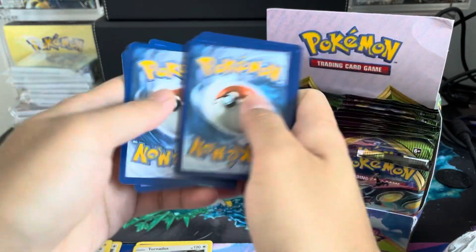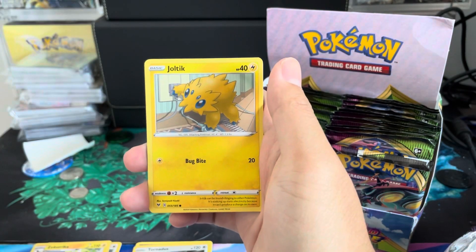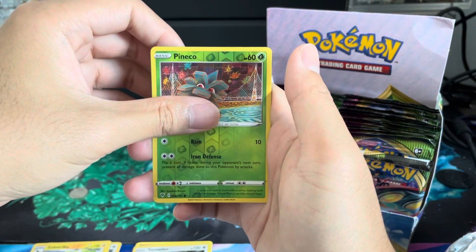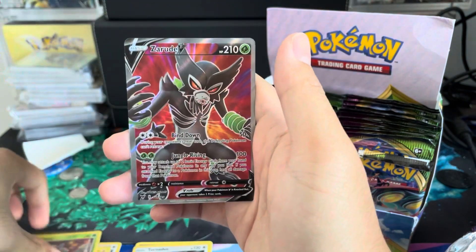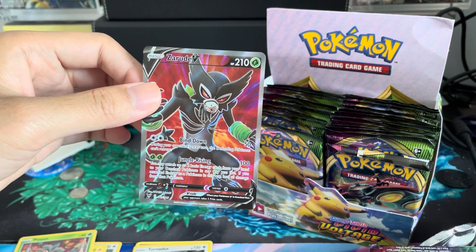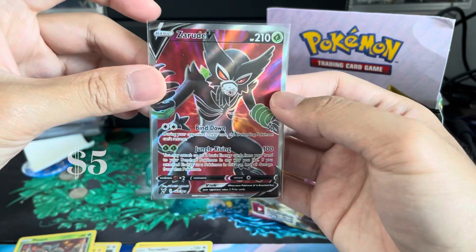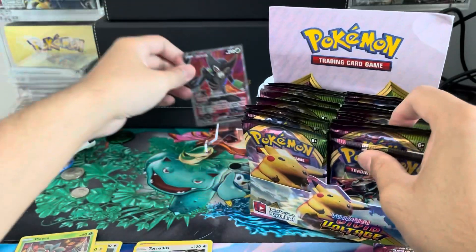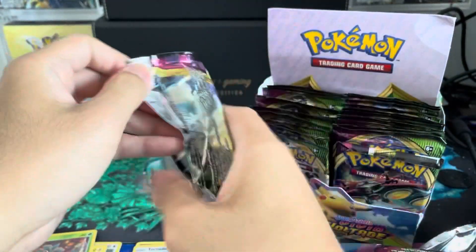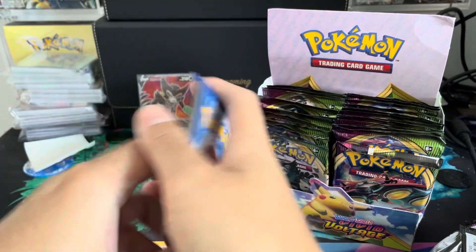Definitely interested to see what the pull ratios are going to be for that. For Chilling Reign, the pull rate was just everywhere. Pineco — and the first hit! It's a Full Art — it is Zarude. Full Art V right here. That is a nice way to start off our video. Beautiful looking Full Art. I don't even know if we have that one — I'd have to check the Vivid Voltage binder. Definitely a nice add to the binder there.